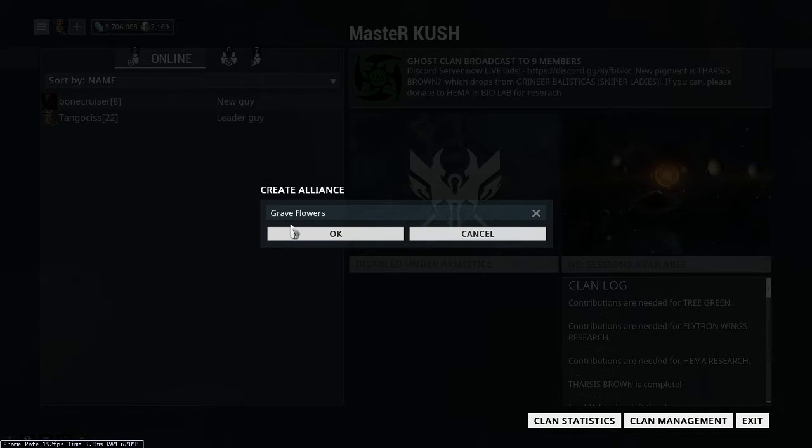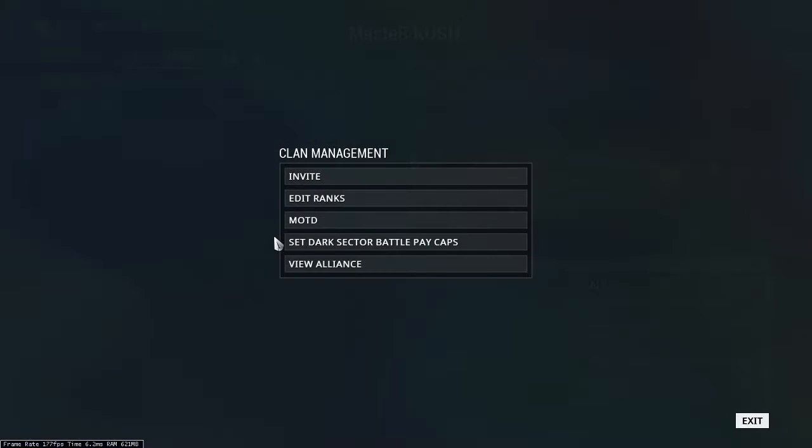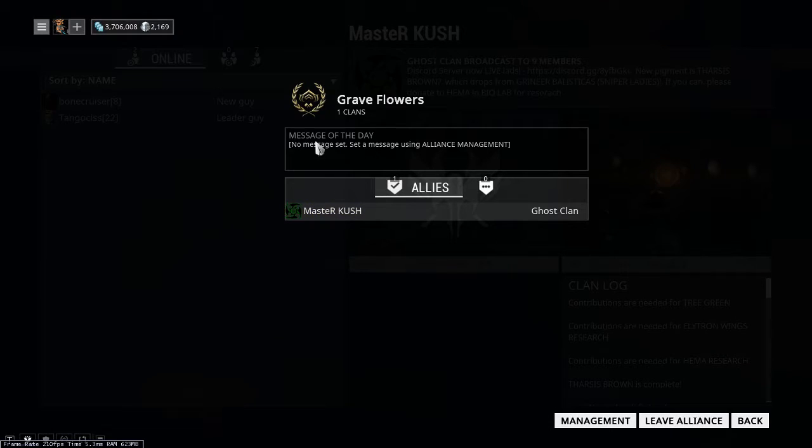We've already got the name sorted in advance. My friend Snathmay came up with the name Graveflowers. I think I'll leave it running off to him, should be fun. Once you've got the name sorted, you need to hit OK. And there we go, I think that's the alliance made. You can see that here's our thing — Graveflowers, one clan, which is Master Kush, our clan. Message of the day and all that other fun stuff.